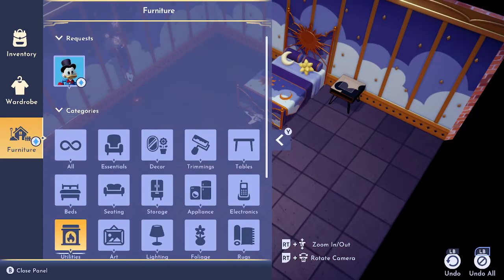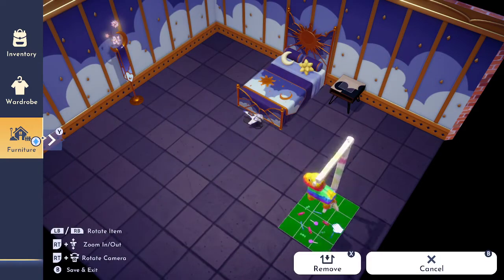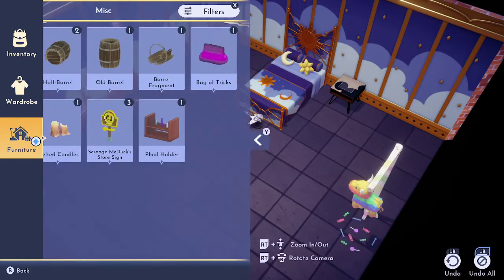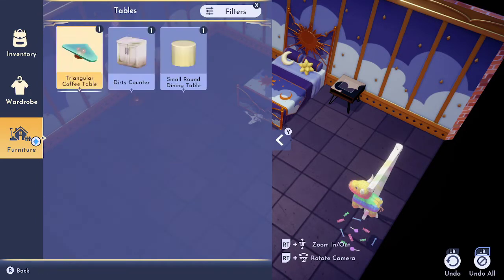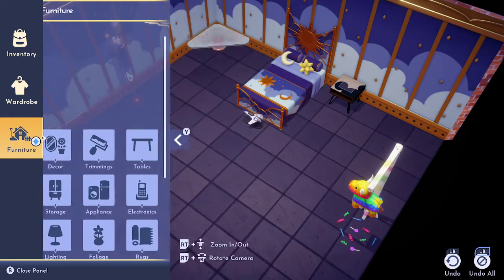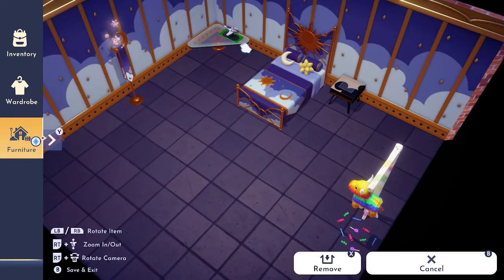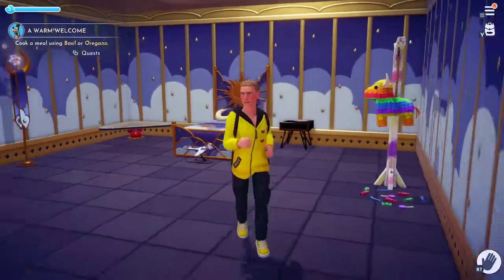What else can we put in here? You know what, we'll put a piñata in here just for the comedy aspect of it. Then I think that's everything. We could put this coffee table in the corner and that would allow us to put that on top like that. Yeah, there we go — that's my bedroom creation so far on Dreamlight Valley.